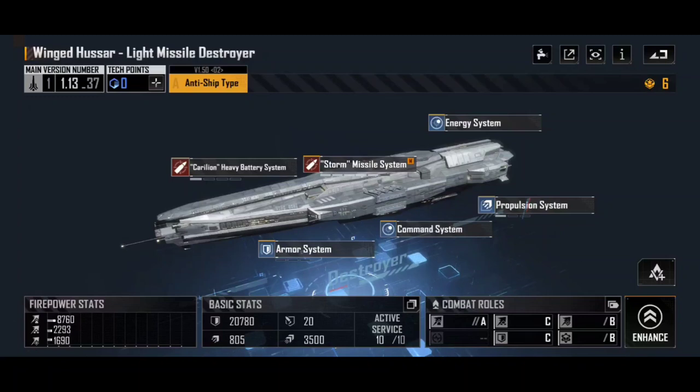In this case, we're going to go into Ship Blueprint and talk about one of my favourite destroyers in the game, the Winged Hussar. This is a really cool destroyer — fairly easy to get hold of early on and well worth your time upgrading. When we look at a Blueprint page, there's a whole load of information thrown at us. In the top left we get the name, the Winged Hussar Light Missile Destroyer, its main version number, how many tech points are available to enhance various systems, and what type of blueprint it is — in this case, the A, Anti Ship Type Blueprint.